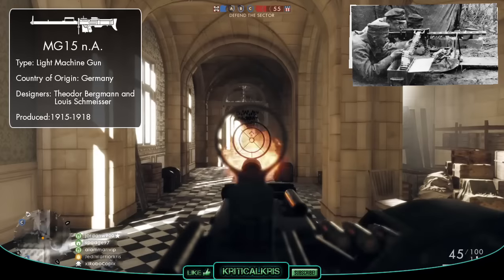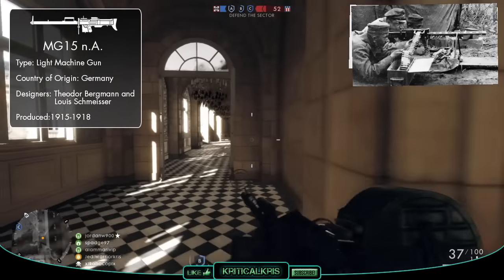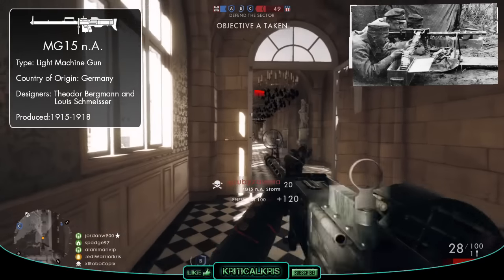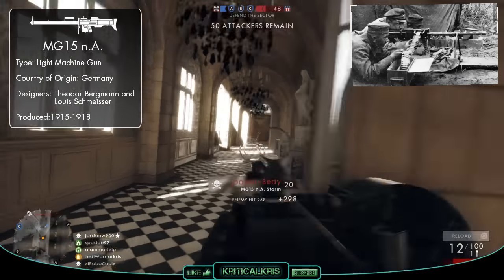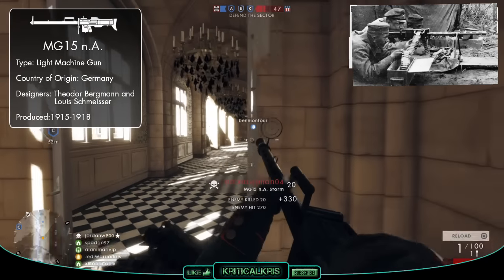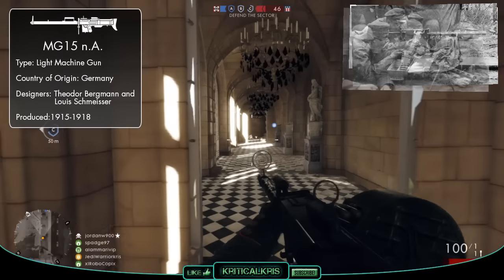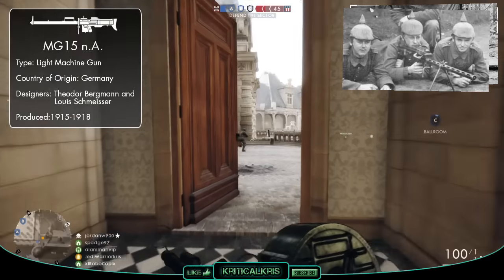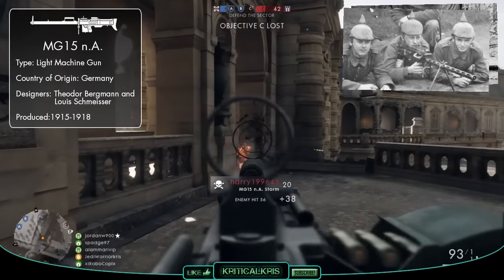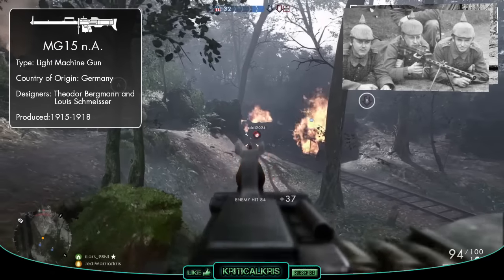The Bergmann Model 1915NA, with the NA standing for Neuer Art, or New Model in English, was a redesigned version of an older, heavy, water-cooled weapon, which was later made to be more infantry and aircraft friendly. After the German army suffered a huge amount of losses on the Somme battlegrounds, up to 6,000 MG15's were ordered, which were issued to infantry battalions, though when the more dominant 0815 machine guns took over later on in the war, the MG15 became a bit of a forgotten weapon.